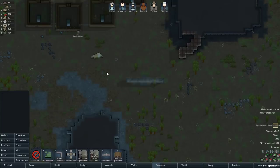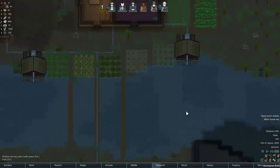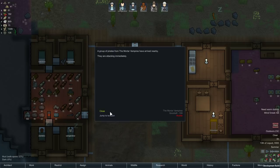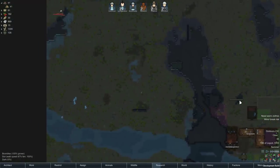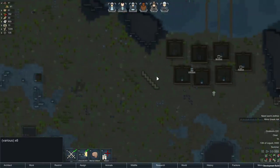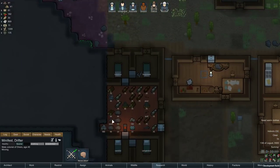At some point we'll want turrets down here too. I think a good idea would be to deconstruct this and build another diagonal sandbag line to deal with attacks from this direction. We've got a raid — pirates, attacking immediately. Three or four people with guns — a couple with revolvers and one with a shotgun, so range isn't going to be huge. They're splitting, which is good for me. I'll focus on the larger group. Minifest has no weapon whatsoever — come over here and grab that revolver, please.